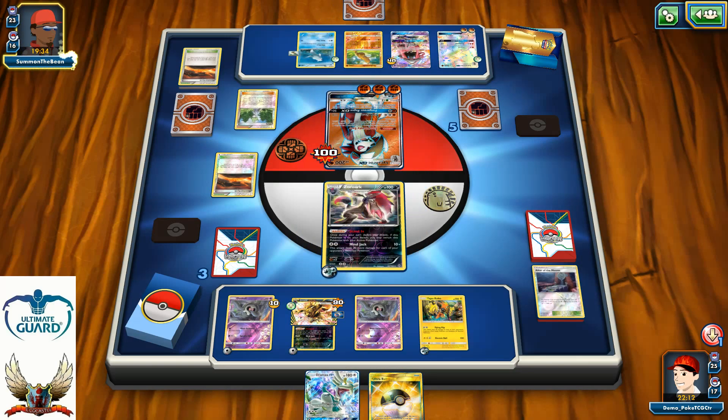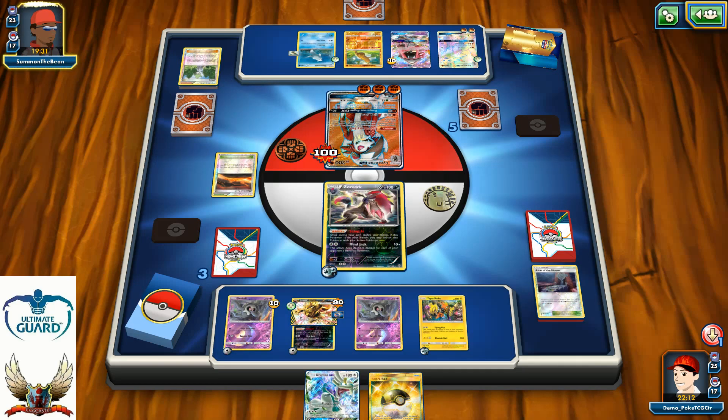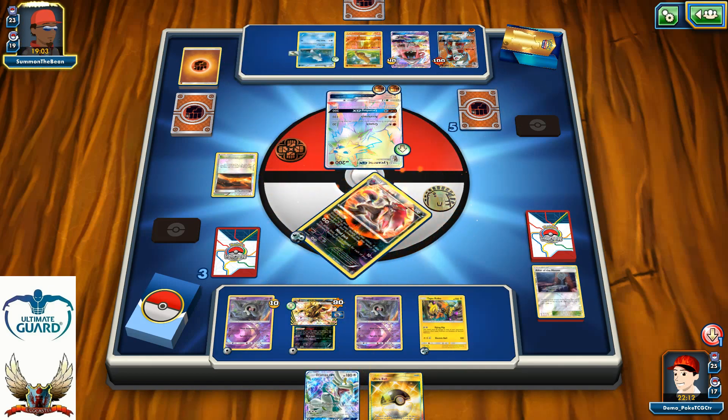There's a Volcanion — no sign of Artillery. I need to take three more prizes and my opponent needs four, but he's in a much better position than I am right now — there's no question about that. He decides to retreat and apply pressure with Crunch for the knockout — that's 140 damage.